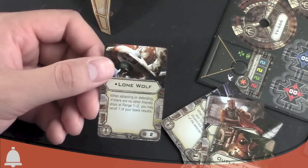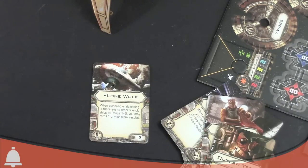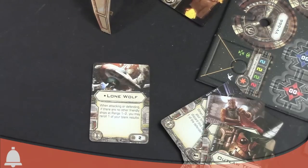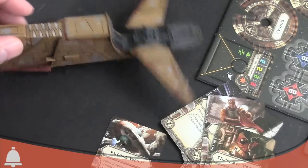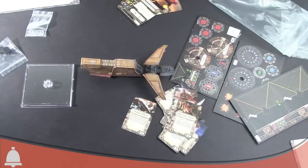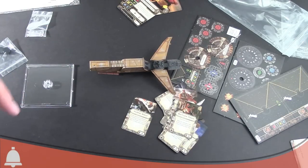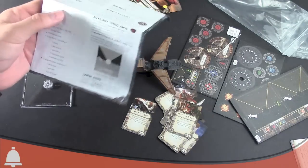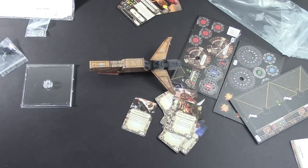And then Lone Wolf — when attacking or defending, if there are no other friendly ships at range one or two, you may reroll one of your blank results. This big ship is a lot of points. It's really easy to swing for the fence with Bossk — he starts at like 30 to 35 points before upgrades, and once you start adding upgrades that's going to go way up. It's really easy to overload this guy, so you've got to be careful — as we've seen, death stars don't do well in the Star Wars universe. Anyway, that's pretty much it for the unboxing of the Houndstooth. I'm going to go get some games in with it today. I'm going to read up on how the auxiliary firing arc works and how to deploy the Z95 Headhunter pup. I'm pretty excited — X-Wing time! Talk to you later, BoLS fans. Adam Harry signing out. Have a good one.